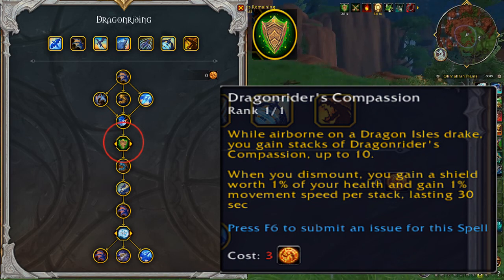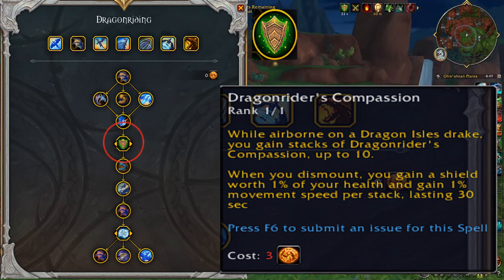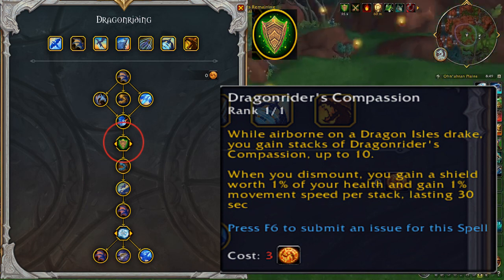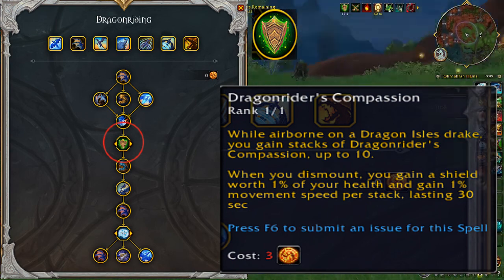When you dismount, you gain a shield worth 1% of your health and gain 1% movement speed per stack, lasting 30 seconds. This is a great choice if you're squishy and want a little extra protection when you dismount, or wish to grab a node and disappear before pulling a mob.